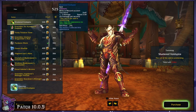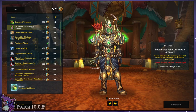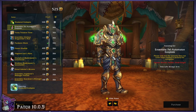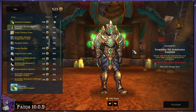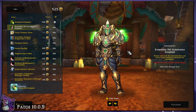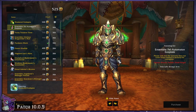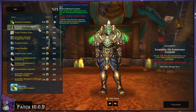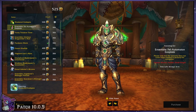Starting with the Ensemble Fel Automaton ExoPlate — ignore the frozen item from last month. This is a plate-specific, but still cool ensemble that looks to be a recolor from one of the Warlords of Draenor raiding sets, I believe from Highmaul or something. It's like fel and blue but still keeps the gold aspects. That's available for a whopping 850 points — a bit expensive, but it's up to you if it's worth it.